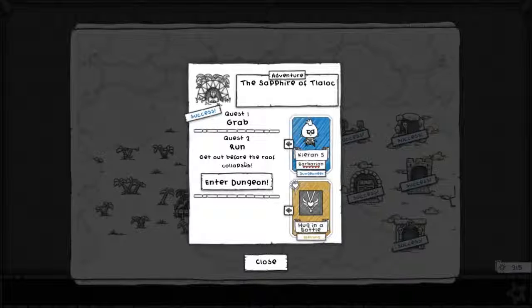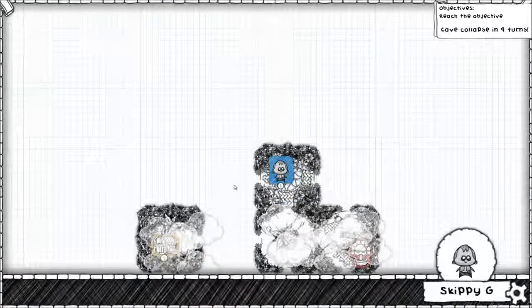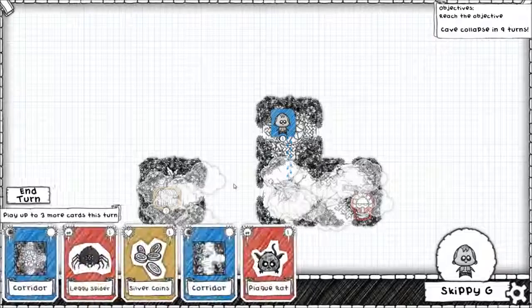Run, get out of the dungeon before the roof collapses. We'll take our shapeshifter on this — why not? We'll see how this goes. There's a chest there which is tempting to go for. Where's the exit, is the question.